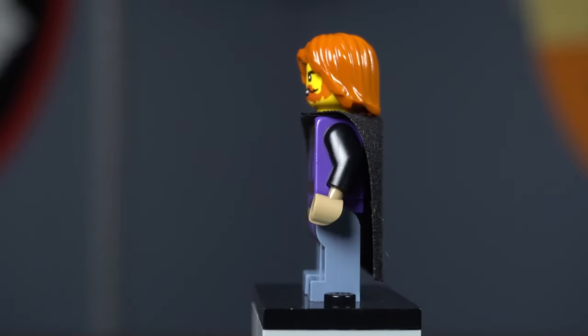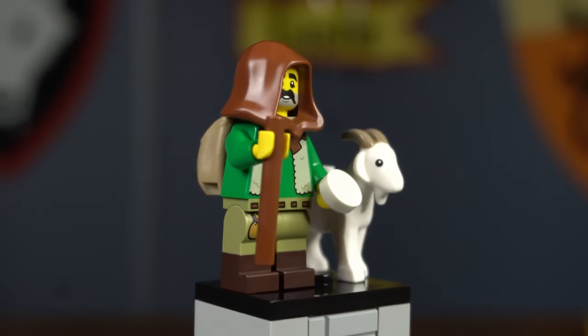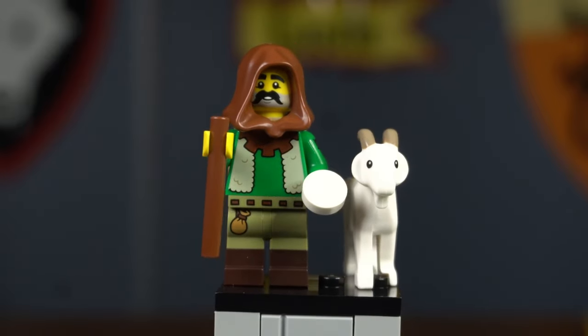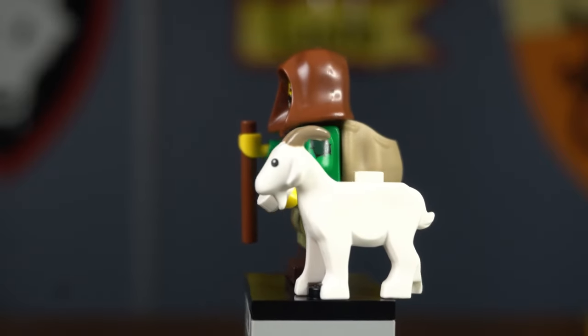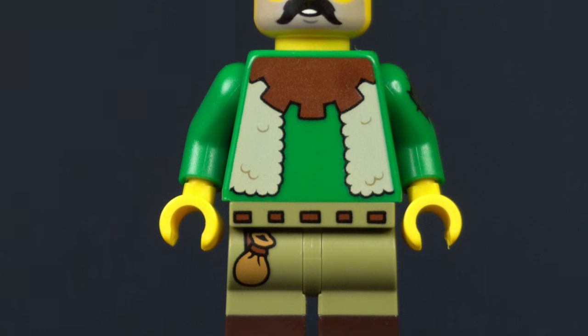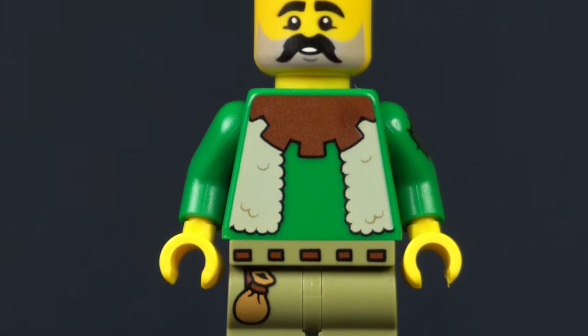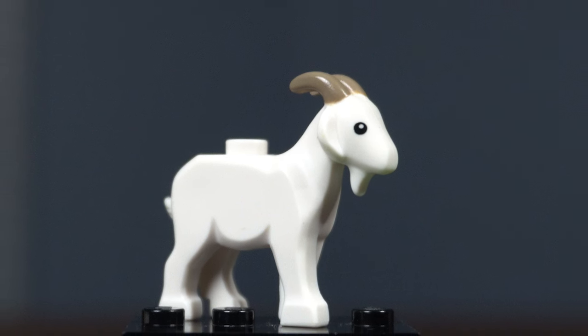A figure that should definitely be added to the Medieval Town Square is the Goat Herder from CMF Series 25. He has a brown hood covering a gray beard and big mustache, carries a stick, and has a tan pack. His legs are dual-molded with olive green and dark brown, and he has a money pouch on a belt. His torso is green with a wool vest and brown collar, and he came with a white goat.